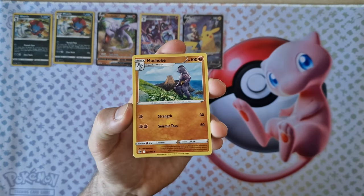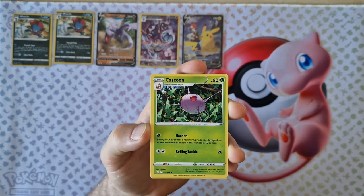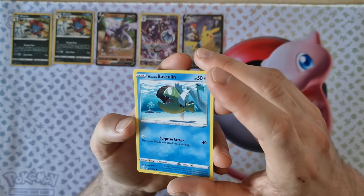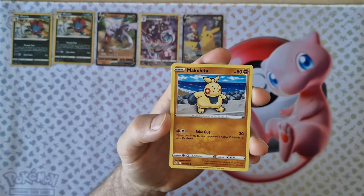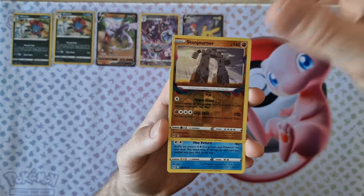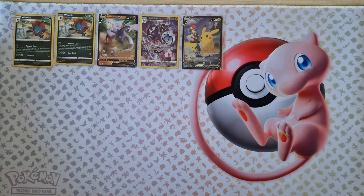Dewgown — Non-Holo, but it's first edition. Machoki, Miragate, Kasun, Paras, Ungeil, Baskulin, Jilinx, Mokuhita, Reverse Holo — Stonjourner. Last card — Dewgown, Non-Holo, but it's first edition, some version.